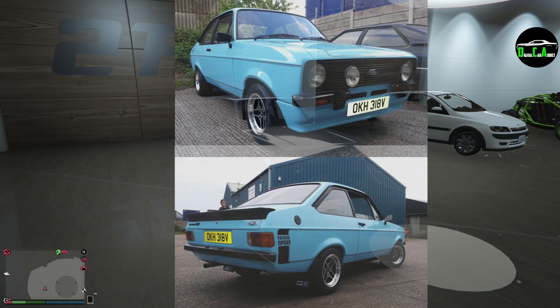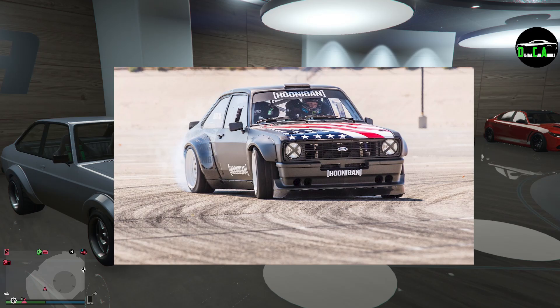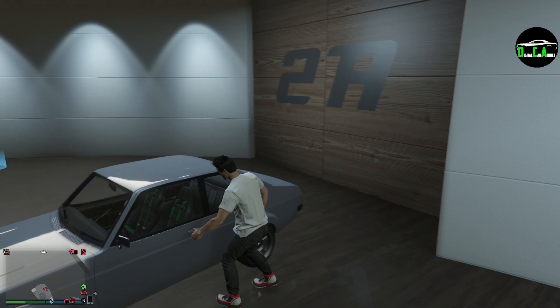This car is primarily based off the Ford Escort Mark II — the second generation Escort. It's kind of funny how Rockstar did the same thing with the car in game, making it the Retinue Mark II. Very good looking car, very customizable in real life. Ken Block has one that he converted to a drift car.